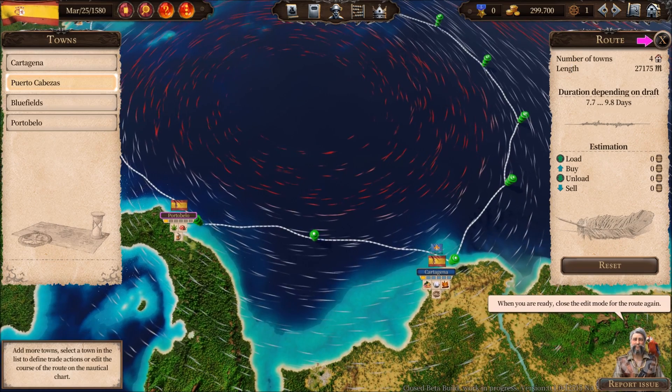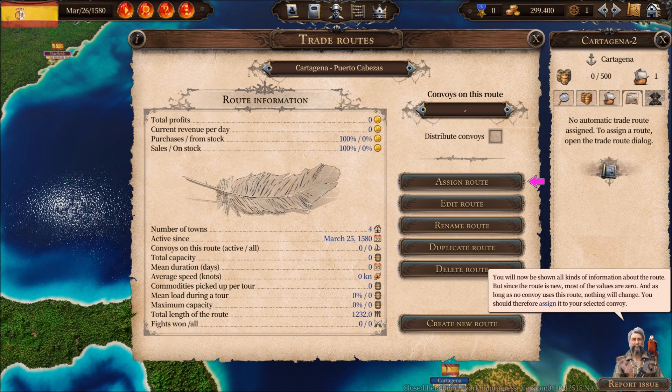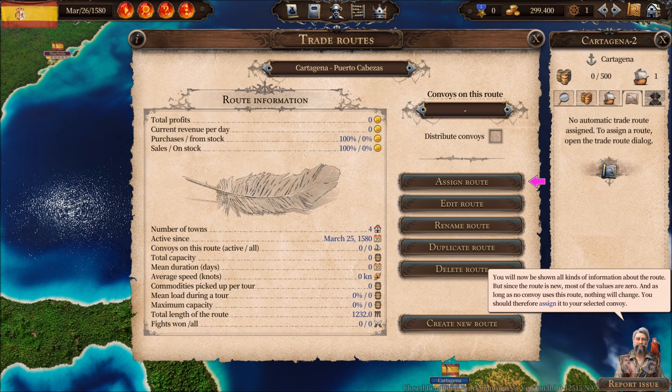You will now be shown all kinds of information about the route, but since the route is new most of the values are zero. As long as no convoy uses this route nothing will change, so you should assign it to your selected convoy.